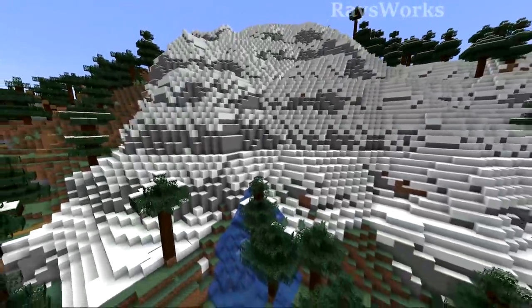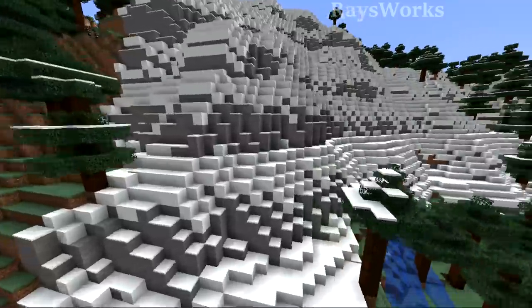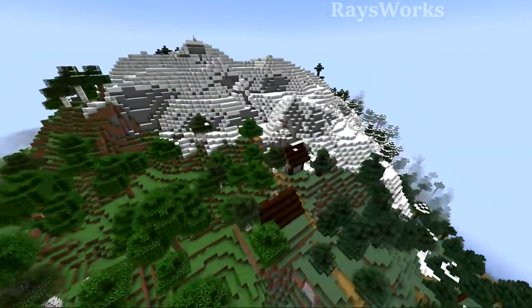There were some complaints about how many water springs were coming out of mountains, so they went ahead and slightly reduced it. There shouldn't be just a whole bunch of water spewing out of the tops of mountains anymore.